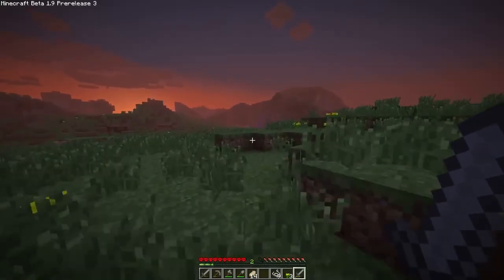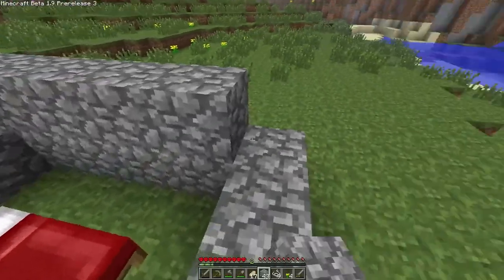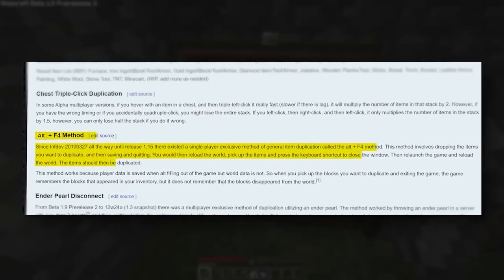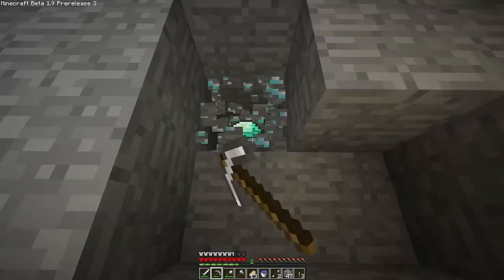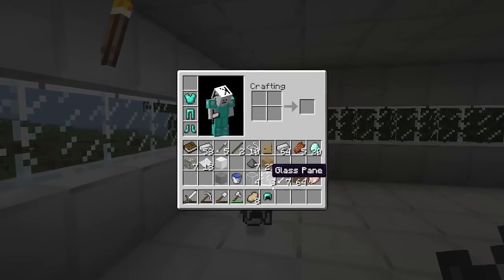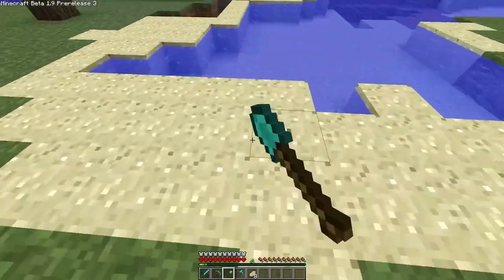Before we collect these strange blocks, we need to make some preparations, like a temporary base. We can make this out of cobblestone like a normal person, or we can take full advantage of the version we're in, dupe the iron we just collected, and build it out of that. We're going with that one. Remember the old F4 duping method? Feels good to be back. I'm not taking these duped items back to my main world, but it does mean we can progress faster through these updates.